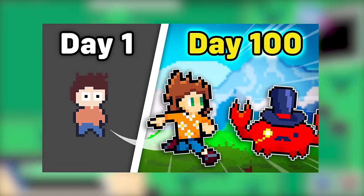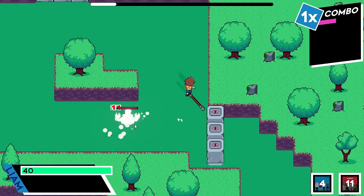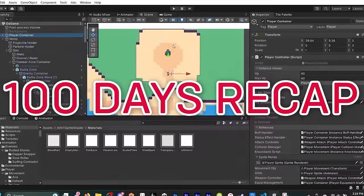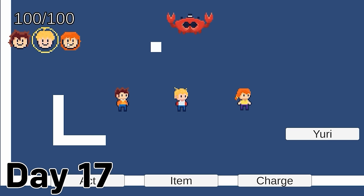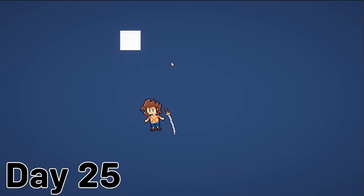I already made a video covering the first 100 days of development, but if you haven't seen that one or it's just been a while, I'm going to quickly recap those first 100 days here. If you want to see them covered in more detail, you can check that video on my channel. Over the first 100 days, I basically just put together the fundamentals of the battle system. I started by making an initial prototype and then started on making the final version of the foundation.